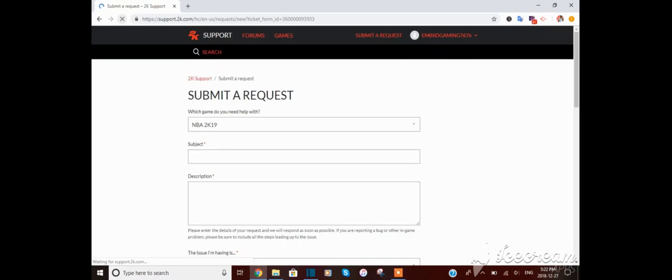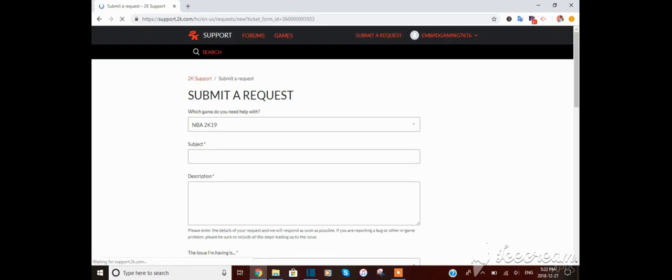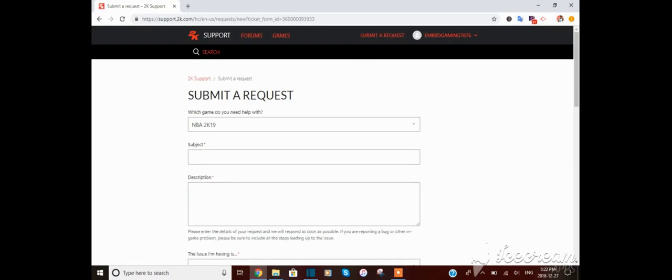All you need to do is go to 2K19, when it says which product they can help you with, hit Submit a Request. On the request page, just refresh multiple times until you see an orange button on the bottom right corner of your screen. Keep refreshing and you'll see that button appear in the bottom right corner.